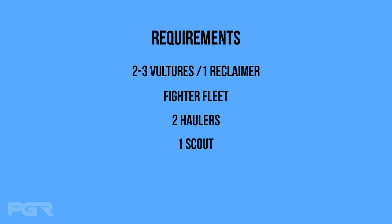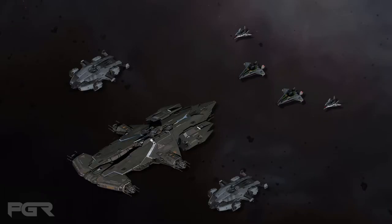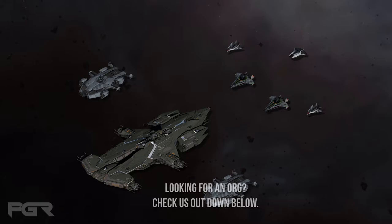Of course you can scale this up or down based on your numbers, but the operation will remain the same. The small fighter fleet will hunt Hammerheads via ERT missions. On completion, the scout ship will jump and stay at the Hammerhead location while the fighter fleet moves on to another ERT mission.